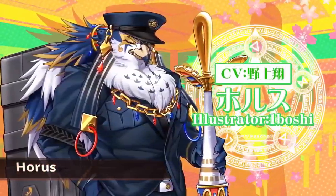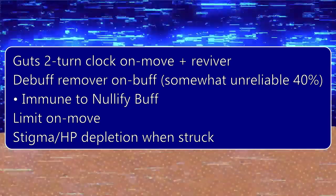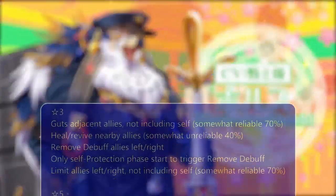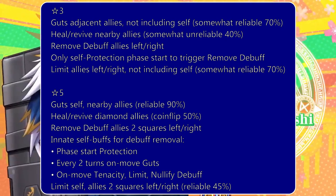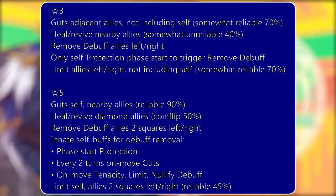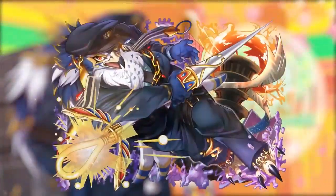The next featured 5-star on the Part 1 banner is Horus, the World Thrust unit. Although Horus has 2 damage amplifying measures — Limit and Stigma — these features are not what make him special. Rather, his non-damage-attenuating defensive capabilities are where he shines over other units. He is able to apply Guts at an extremely reliable rate of 90% to himself and nearby units every 2 turns, and is able to remove the debuffs of units left and right of him every time he is buffed. For his 5-star, he has 5 different self-bestowed buffs that can trigger debuff removal, positioning himself as one of the most potent cleansers. His Null 5 buff immunity ensures he can trigger his debuff removal unabated for the most part.